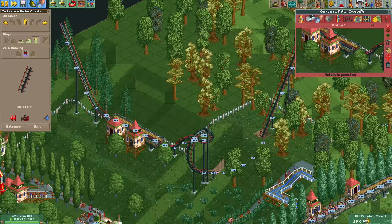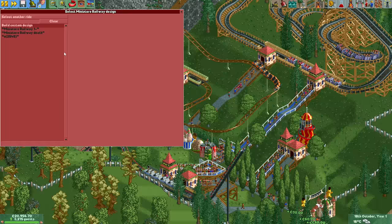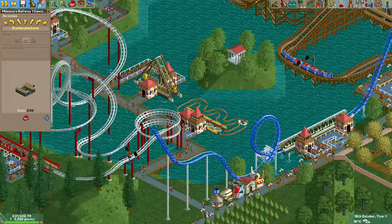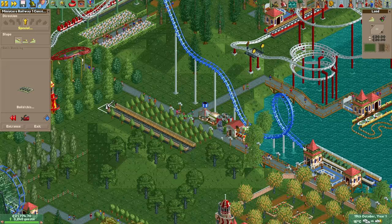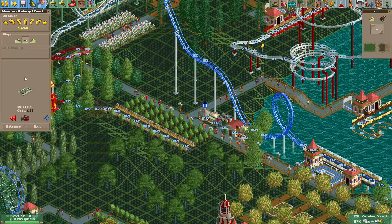Another mine train coaster, corkscrew coaster, and steel mini coaster later, it's time for a miniature railway. There isn't much space on the surface anymore so it will have to be mostly underground. While building the first station we got a notification that the soft guest cap has increased to 3201, which is actually less than the guest count of 3240. When this is the case the natural guest generation is reduced by a factor of 4, which is very unfortunate, but there is nothing we can do about it — I just can't build custom rides quick enough to keep up.